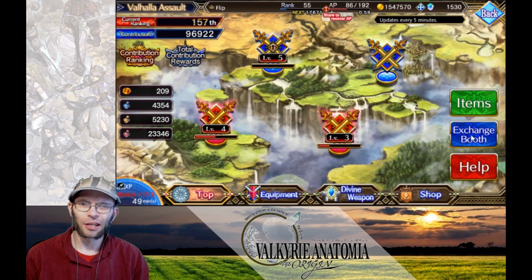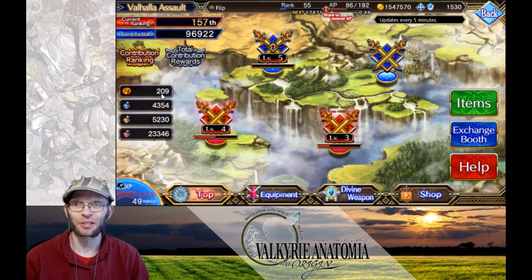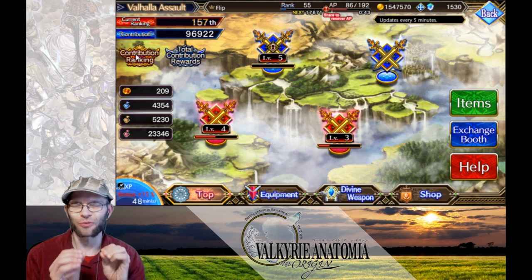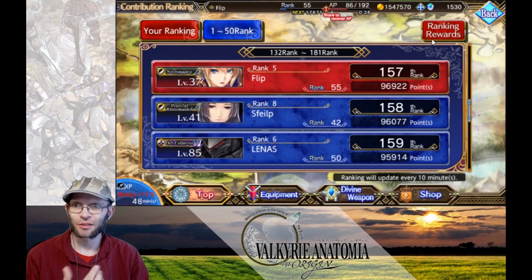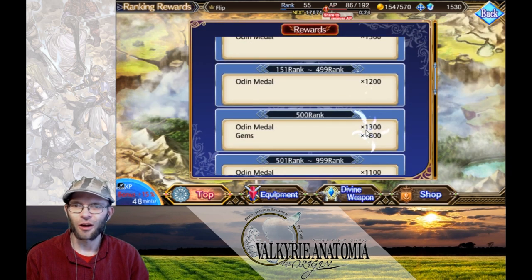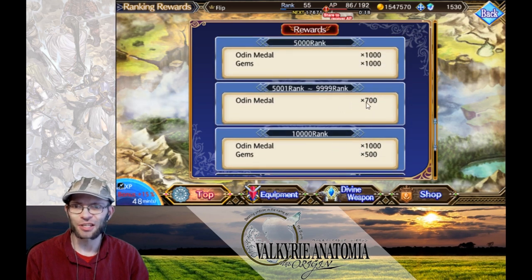So we want to get Norn — she's the new character. What's the easiest way to get her? I only have 209 and I've been farming this a lot. The easiest way to get her is to shoot for a ranking in the top 10,000 players, which is kind of easy because there's just not that many people going for the event. Scrolling all the way down in the top 10,000, you're going to get 700 medals.